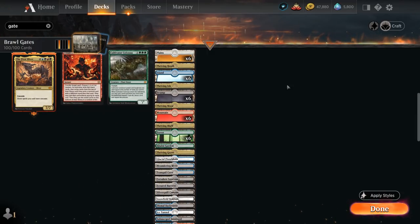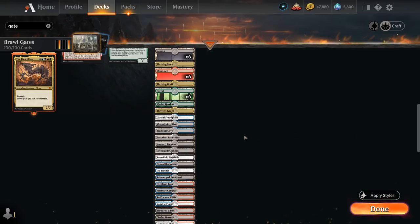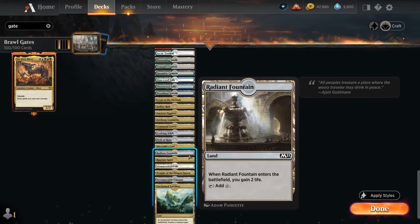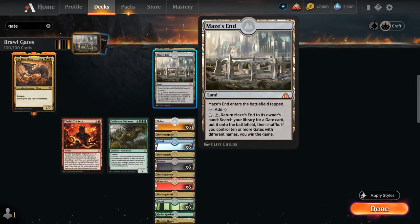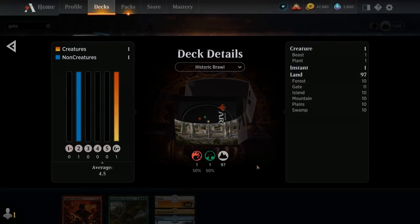The rest of the mana base is very budget-friendly — only common and uncommon lands — though we play quite a few basics, so there might be scenarios where we lack all five colors to cast the First Sliver. We have dual lands that gain one life on entry, Colony Garden to make a 0/1 plant token to maybe chump block after comboing off, plus five-color lands and utility lands like Crypt of the Eternals and Radiant Fountain. Overall, we only need three mythics — First Sliver, Cultivator Colossus, and Maze's End — plus one rare in Tybalt's Trickery, and the rest is commons and uncommons.